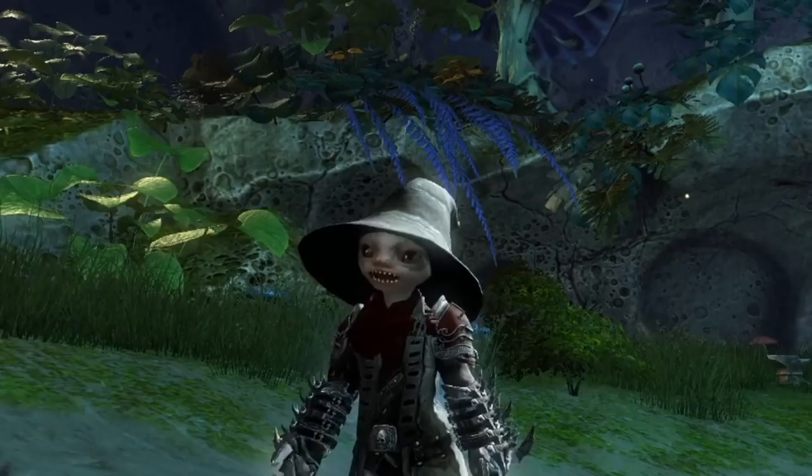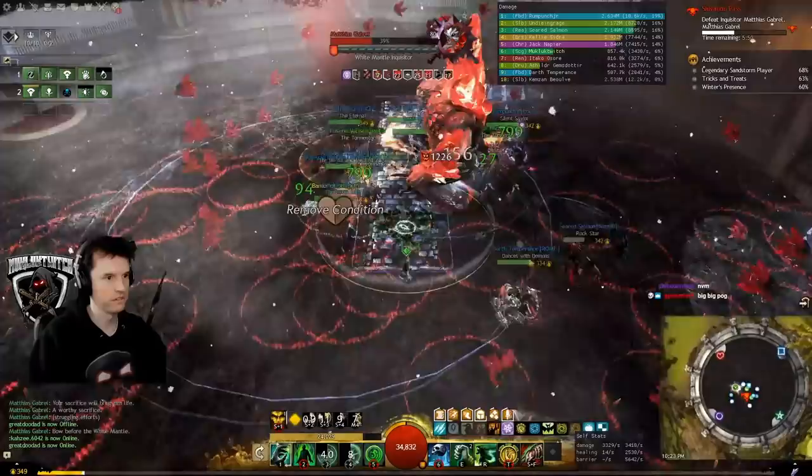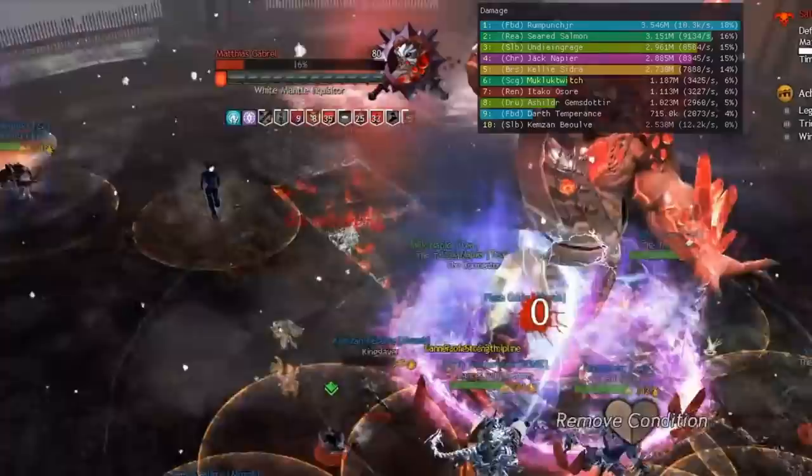A quick note: his abilities have different animations due to him being twice the man he was. His Hadouken now looks like this, projectile nova like this, and his shield ability — signaling that you need to reflect him — looks like this.